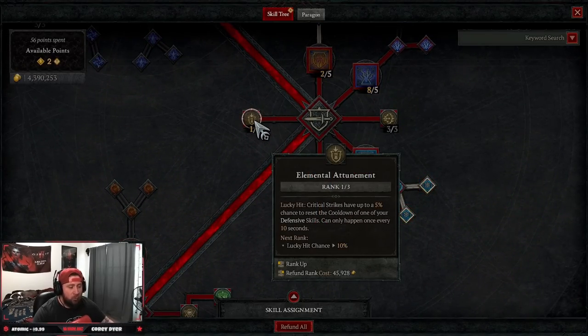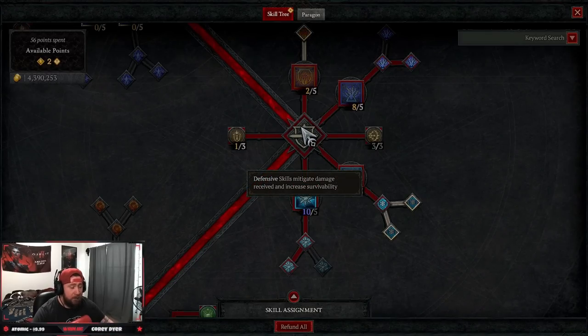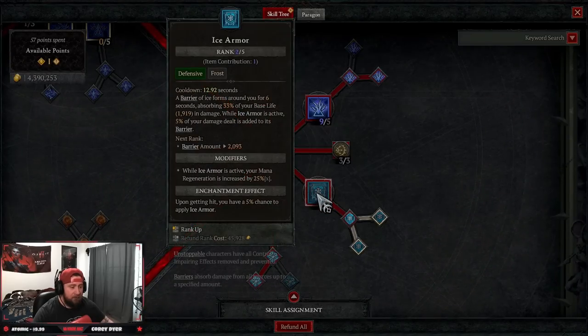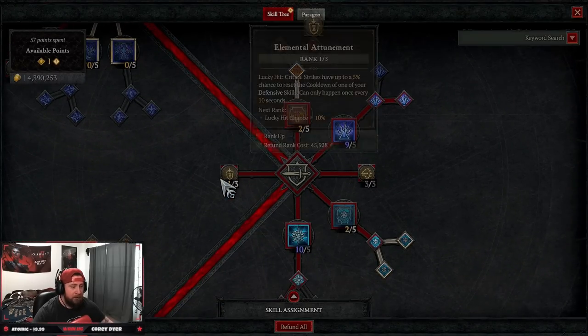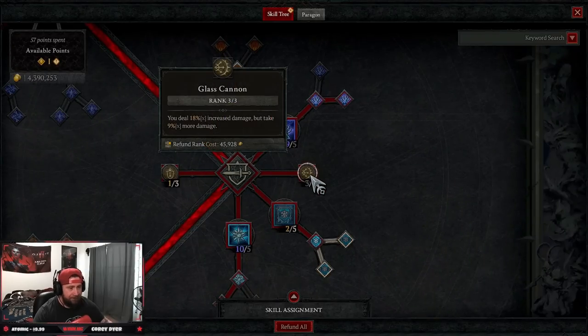Through testing, you can really take the points out of Elemental Attunement since your cooldowns are going to reset anyway because of our high lucky hit chance. If you want, you can put those points into other skills like maxing out Teleport, Ice Armor, or another defensive skill. One point in Elemental Attunement is fine — if you feel like the 15% is really good, do it, but with such high lucky hit chance it won't matter much anyway.